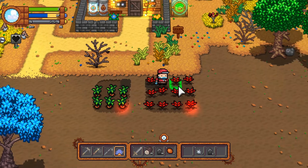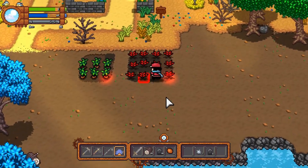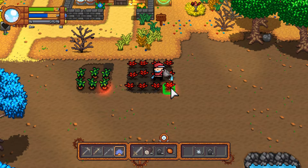You chop down trees, your farm is overgrown and everything at the start. You clear rocks away, you hoe the soil, you plant crops. You fill up your watering can at a little lake — that's the farming part.